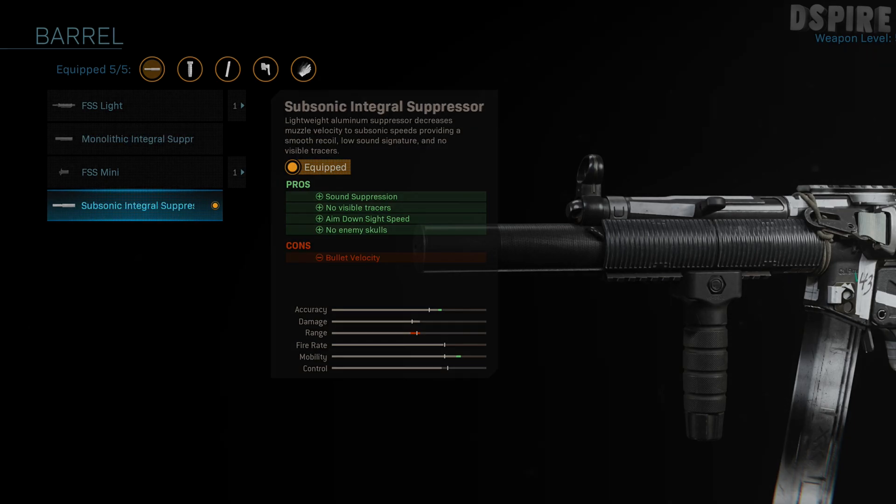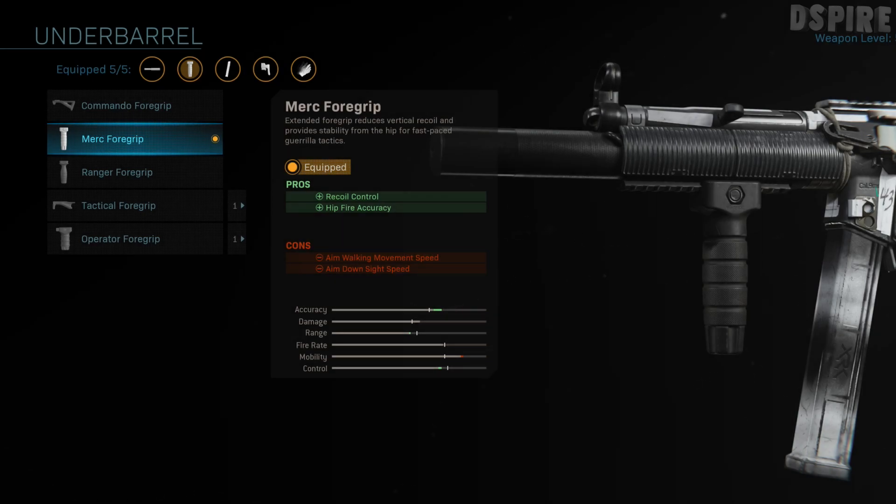Moving on to the next attachment we've got the underbarrel, and the underbarrel I'm using is the Merc Foregrip. This gives us recoil control and hip fire accuracy as a pro, and as a minus we've got aim walking movement speed and aim down sight speed. This keeps the gun under control and helps us get hip fire kills easier — so when you're rushing around and run into somebody you can hip fire them and keep your bullets on target.